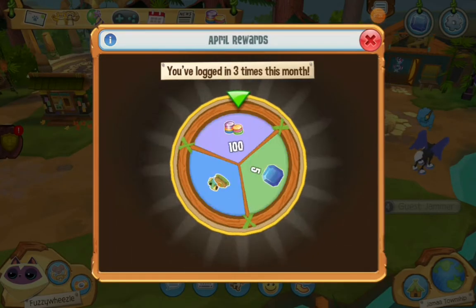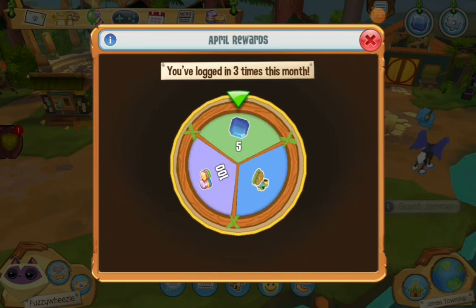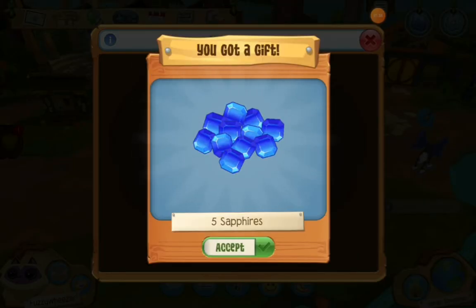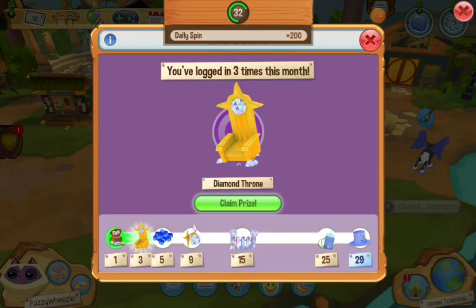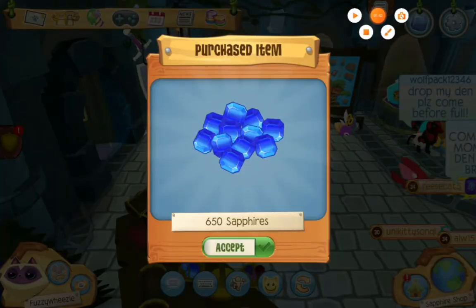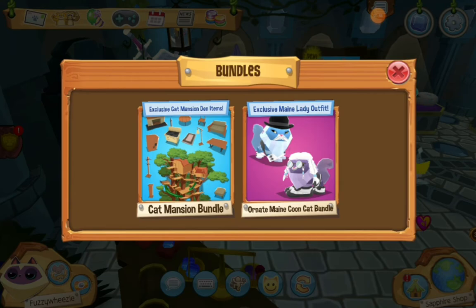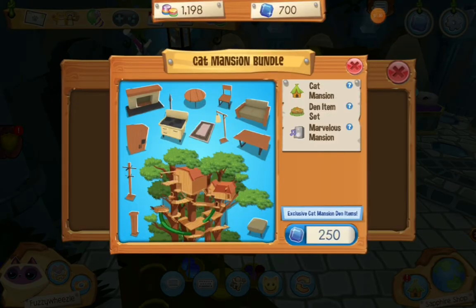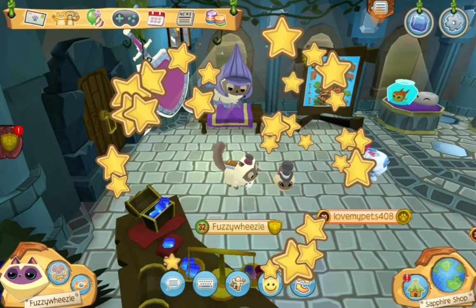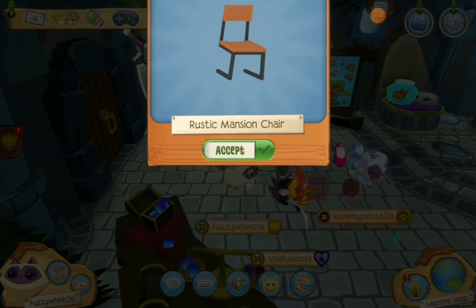So, I'm going to go ahead and buy the Maine Coon cat and show you guys what it looks like, because I'm sure in the wide open that it's amazing. I just bought my sapphires. Now we can go buy the stuff. We're going to buy the Maine Coon cat mansion.